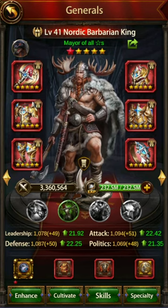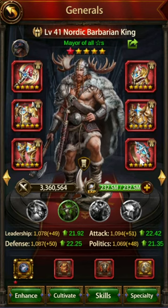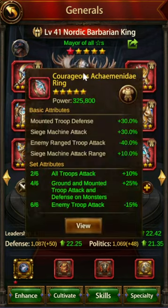This is basically the gear I would recommend for subgens. First, the Courageous Academic Ring gives you enemy range troop attack minus 40%. This is a must-have — you absolutely must have this on all of your subgens. Unless you have a very specific setup, if you're not max-debuffing the enemy range troop attack, you need to have this on all of your subgens.